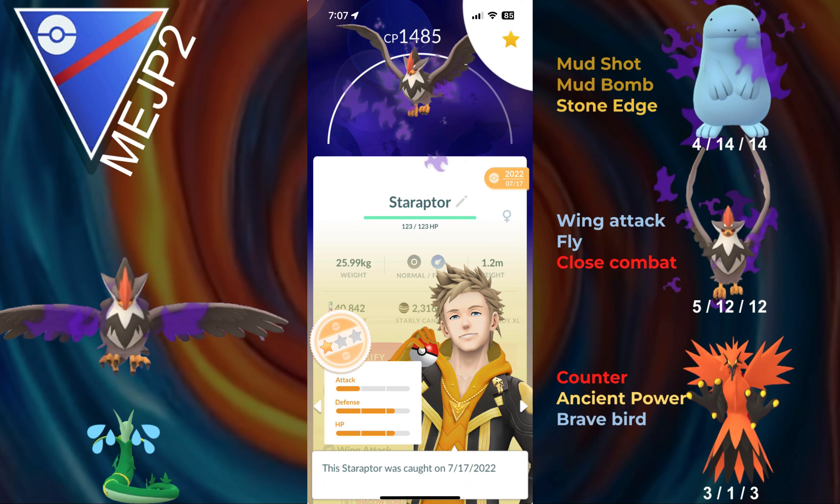What's up everyone, MeJP2 here, and in today's video we're taking a look at another one of the Pokemon that got buffed. This is gonna be Shadow Staraptor. This is probably one of the last videos I'm gonna make about a buffed Pokemon, considering the season started like a couple weeks ago. But I did want to try out Staraptor in the Great League, because it did seem like it would actually be better with Fly, because it actually has a move that doesn't debuff itself now.